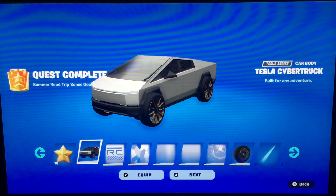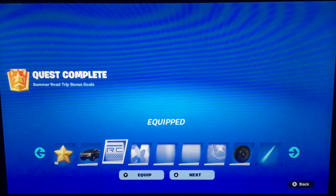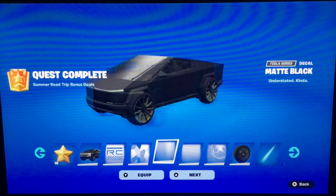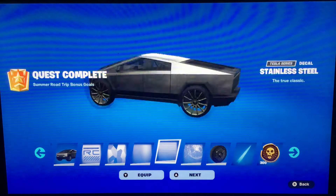We're gonna take a screenshot right there. We also got the Baja Off-Road decal. Let's go ahead and equip all of these things. Right here we got the Cyber Camo — that's pretty cool. Over here, matte black. Fully matte black. That's pretty cool also. I like that one very much.